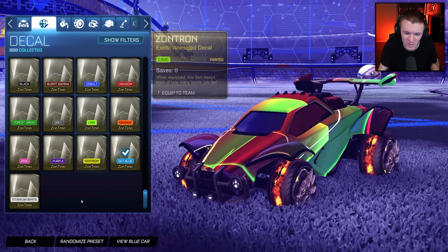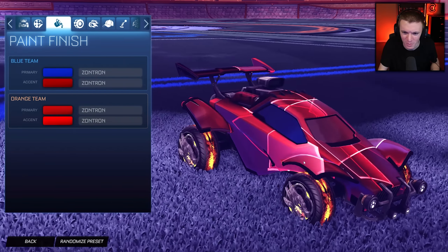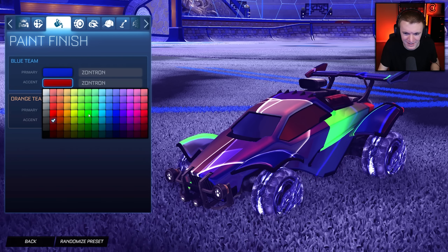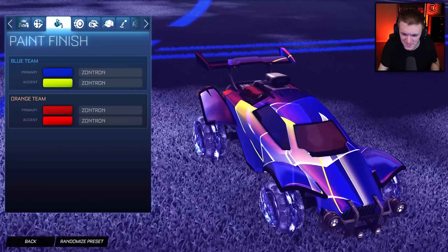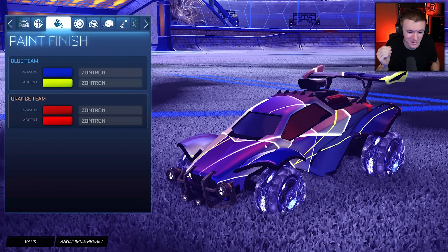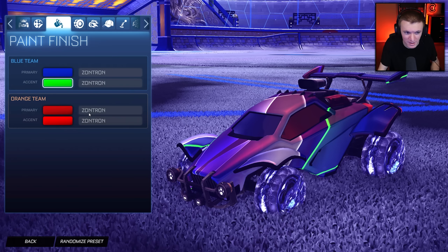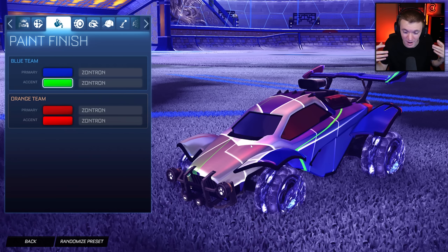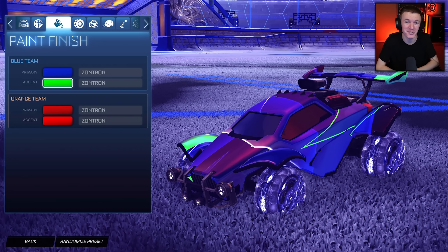And last but not least, titanium white Zontron. If you do red and red, but then you have the white in there — what about the blue? The blue with the white, or the blue with the black, blue, green, and white. So many different combinations. I'm gonna have to go on RL Garage and look at some designs using this to see the full potential of this decal, because I know the potential is very high. I just can't unlock it because I suck at designing. But thank you guys so much for watching. Hope you enjoyed this short little video. I wanted to showcase this decal because I loved it so much, and I'm showcasing all of the new items in Season 9 in all their painted versions, because someone's gotta do it. I'm that guy. Thank you guys so much, love you all, and I'll catch you in the next one. Peace!